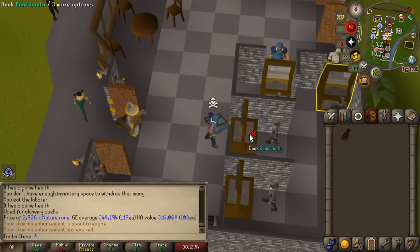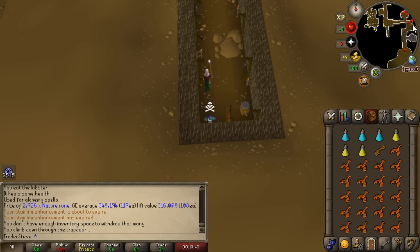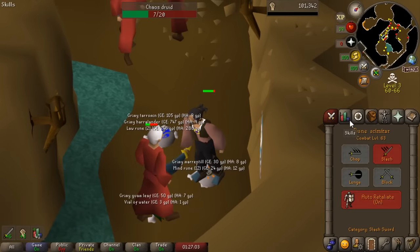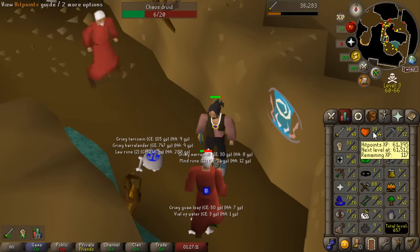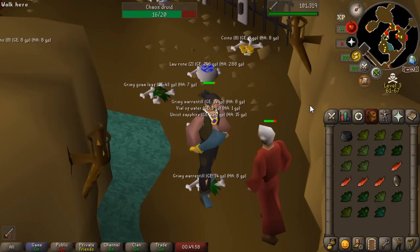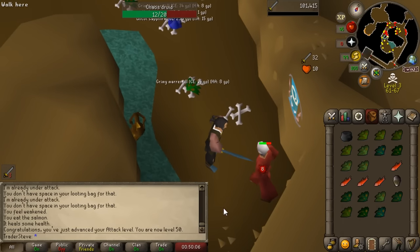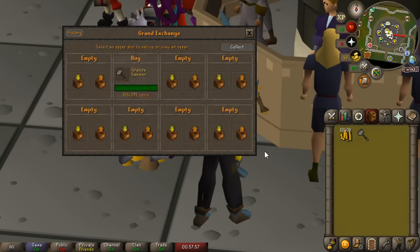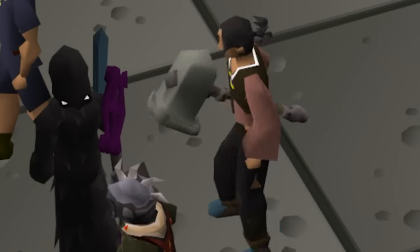Now we're going to train up our defense and hitpoints passively by killing Chaos Druids - our best combat moneymaker right now and pretty decent experience. We're starting at 50 strength. The plan is to level strength first for a higher max hit, then attack to be more accurate, then finally defense to be more tanky. We just hit 50 attack, which unlocks a really interesting weapon - we're going to invest in the granite hammer. It's better than the rune scimitar, requires 50 attack and strength, and will be our best weapon until 60 attack.